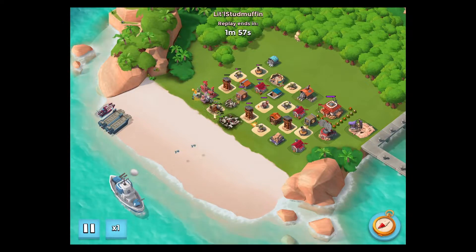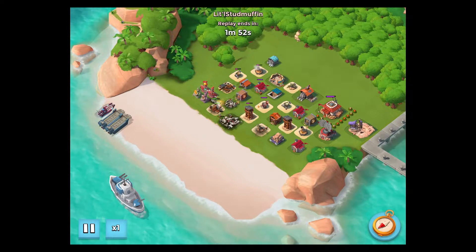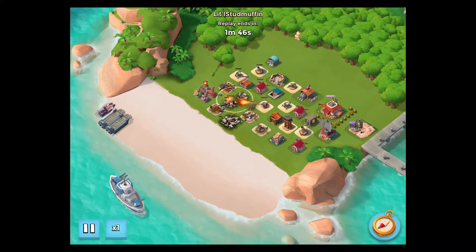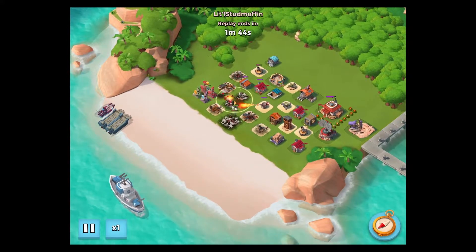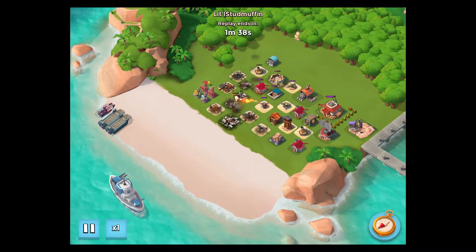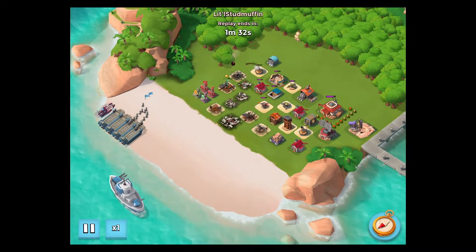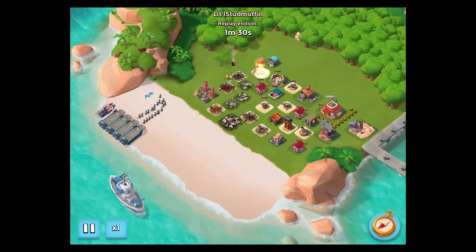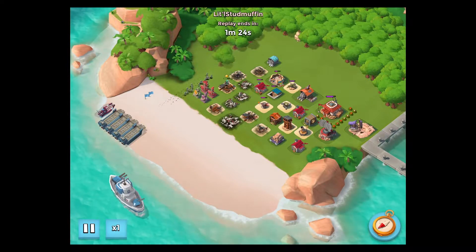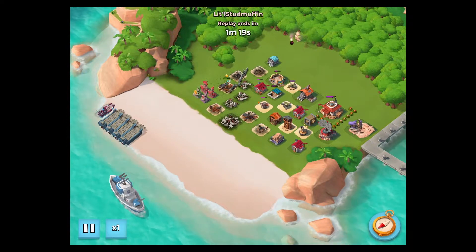It does both things, but obviously you don't want all your troops to die out either, so you've got to protect them as you go along. Along with Sergeant Brick and the infantry troops, I started working on the base to the left, then brought in the remainder of my troops and started working around the base now that most of his defensive buildings were out of the way.